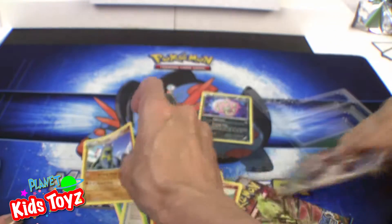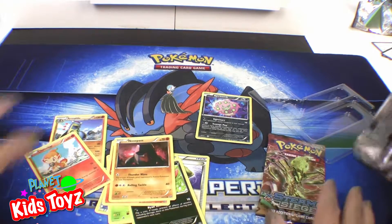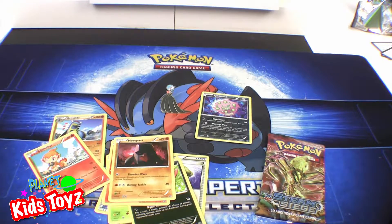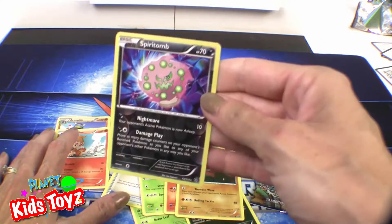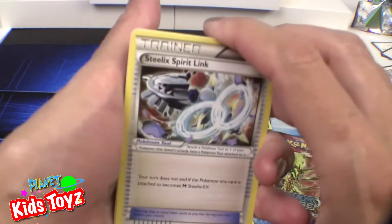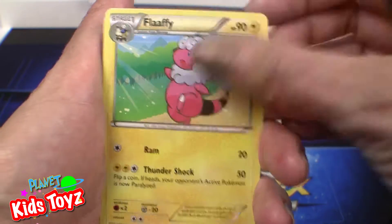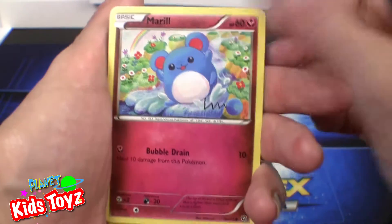Next pack! Better get on the roll here. So far the special one from pack one was the shiny Spiritomb. Steelix Spirit Link. Flaffy, evolves from Mareep. Captivating Pokepoke — one of my favorites. Mero.